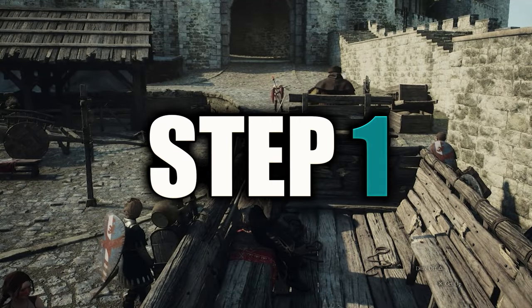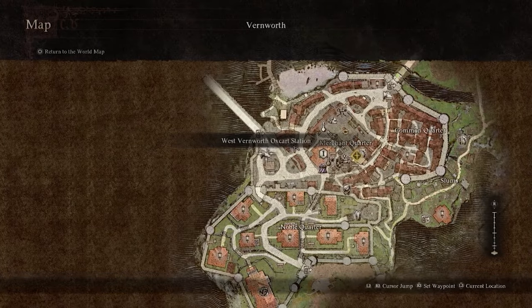Step one: get yourself over to Vernworth, jump on the Westgate Oxcart, which will take you to Checkpoint Rest Town.